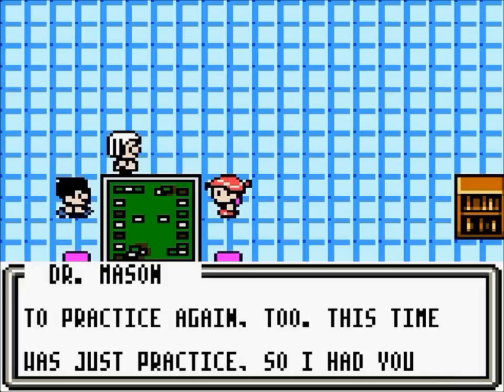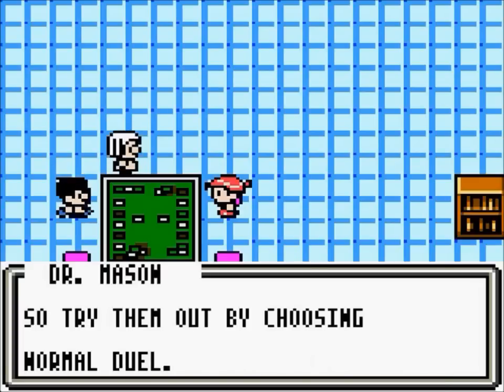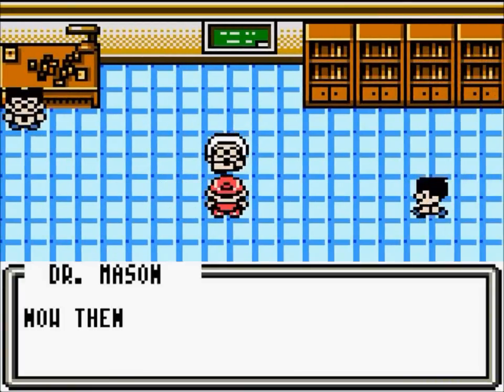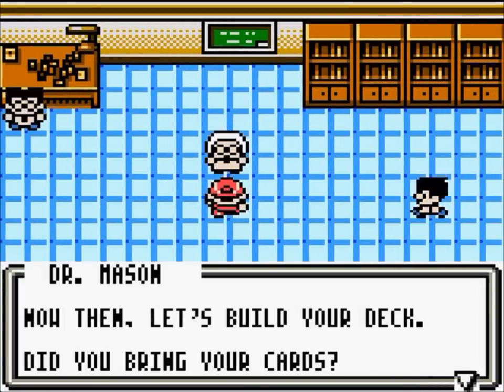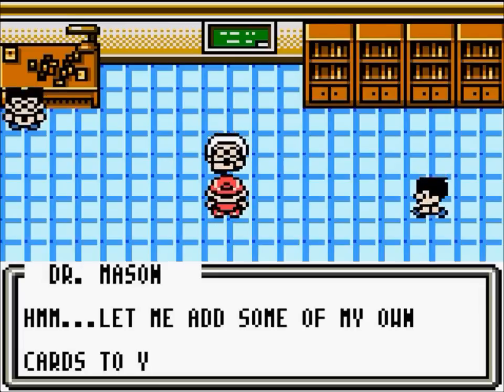The other major win condition is to deck the opponent out, but there isn't really anything that you can do that with in this game. The only card that can discard cards from the opponent's deck is Moltres, and even that takes energy discard to do it, so it's not viable at all.